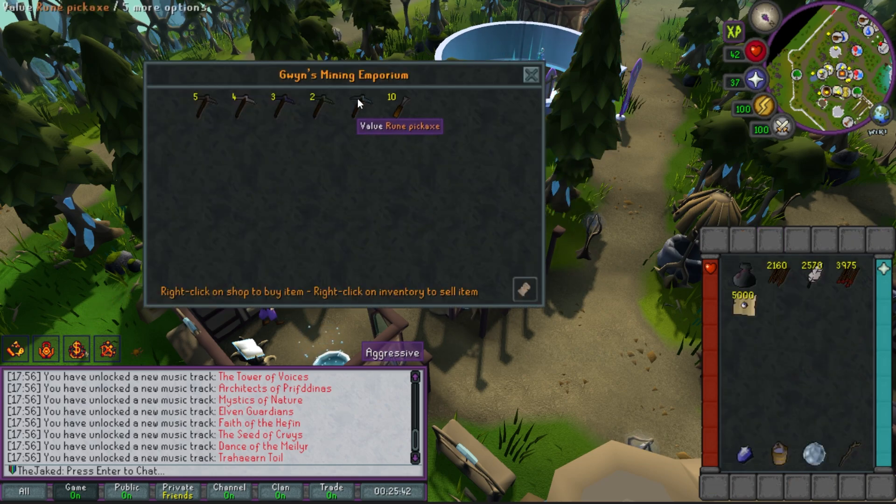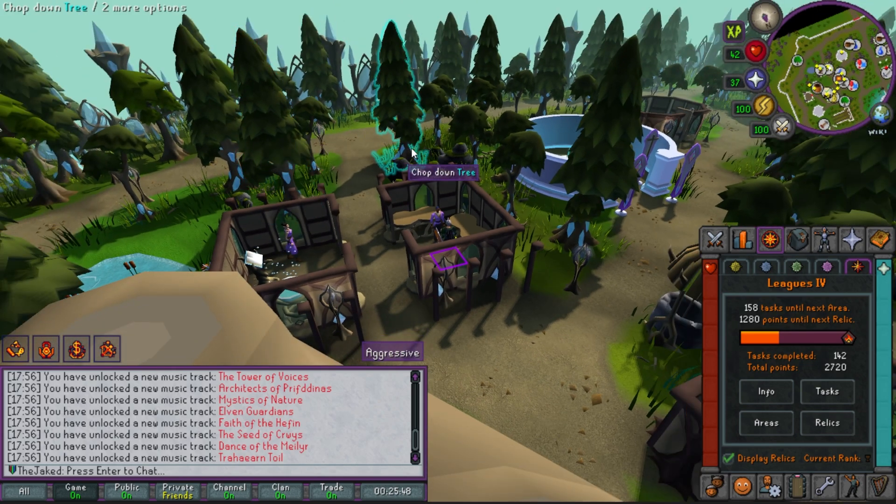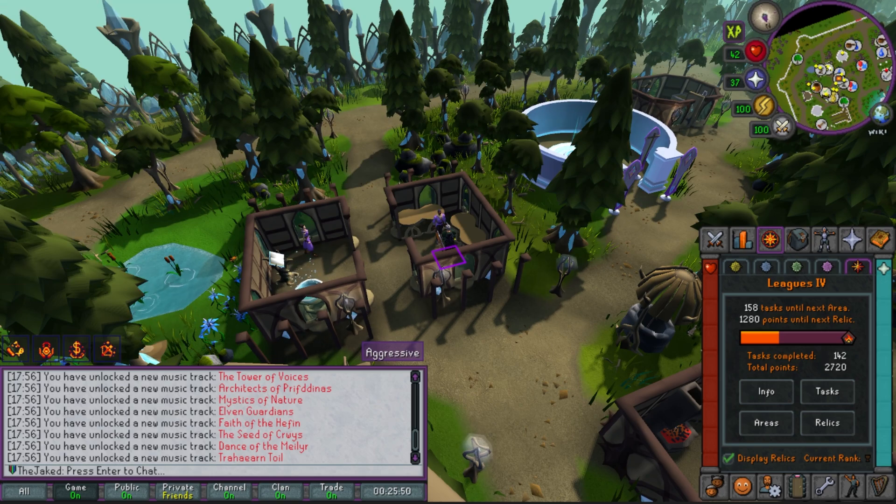Right next to the Cadarn district is the Trahaearn district, which is technically where the furnace and smithing anvil are. This region is mostly about miners and smiths. There's a store here where I can get my rune pickaxe. There's also a teleport that takes you to Zalcano, the mining boss, and a mine here with soft clay rocks along with a bunch of other ores — probably one of the best places to train mining in the game. The singing bowl is also here for later when I get weapon and armor shards.